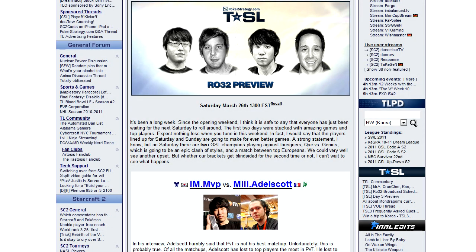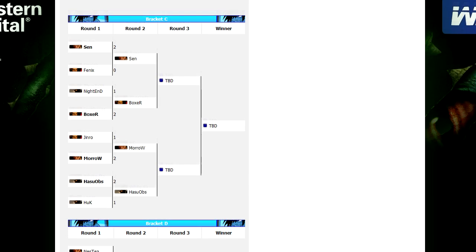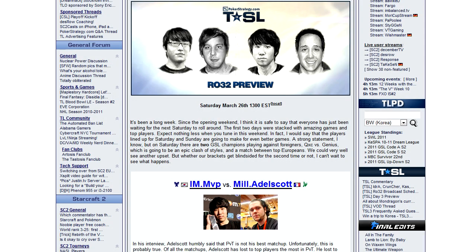The first two playdays of the TSL3 have been completed, providing ample excitement at the start of the round of 32. In bracket A, Tyler took down Strelock, Thorzain took down The Fruit Dealer, MC took down Ciara, and Whiteraw bested Lona. In bracket C, Sen took down Phoenix, Boxer beat Nightend, Hasuobs took out Huck, and perhaps the biggest upset of them all, Moro managed to beat the one and only Jinro. Check the links below for fully detailed results, and be ready for the next few playdays happening this weekend. Keep checking back at TeamLiquid.net for all that information and the livestream.